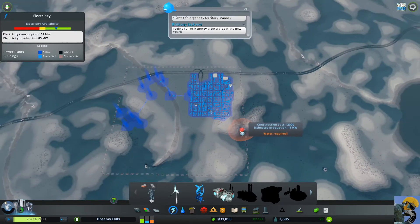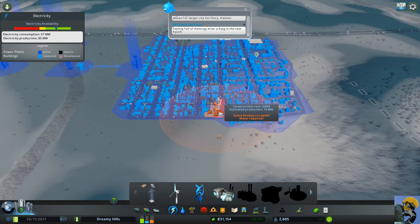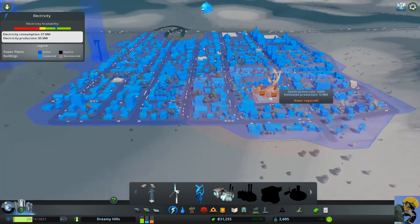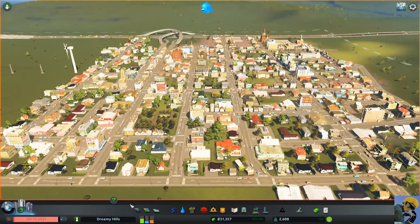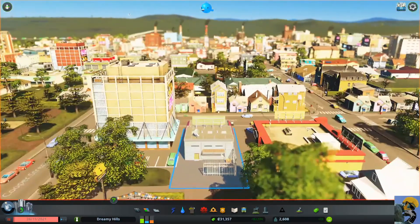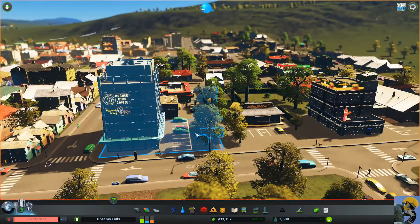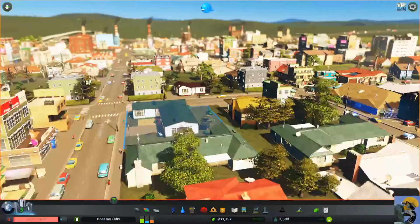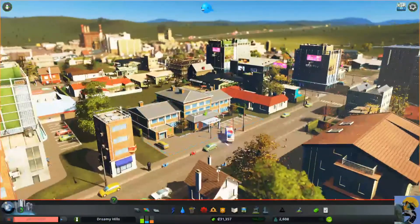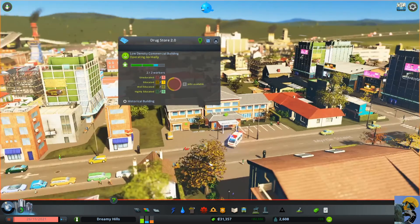I know I can annex more land for more space, but I don't really need it right now — that seems a little presumptuous. Let me pause and take a beautiful look at my city. Burned Bean Coffee is doing great! This drugstore is almost at max level — people are going to be getting drugs of the highest caliber. If I look at information, the garbage situation is probably okay now that I built the second landfill.